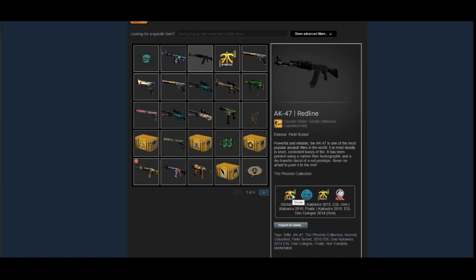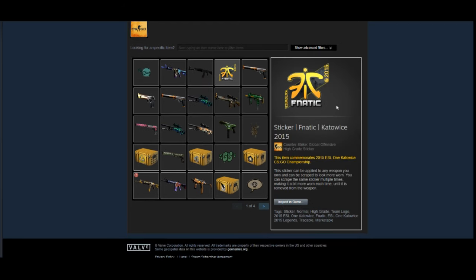Next is the AK Red Line Field-Tested. He's got some Fnatic 2015 stickers on there and some other older 2014 stickers. The Fnatic 2015s are really cool — those are definitely going to raise in price pretty soon, so this skin will subsequently raise in price too. The Field-Tested Red Line is always a good, solid, consistent option. He's also got an unapplied Fnatic Katowice 2015 sticker; depending on how prominent Fnatic is going forward in tournaments, that sticker could definitely raise in price quite a bit.